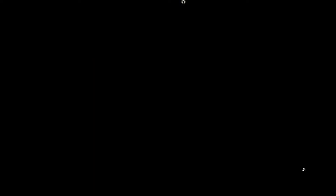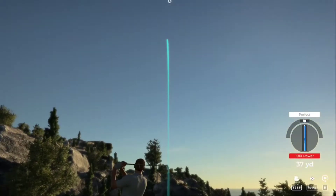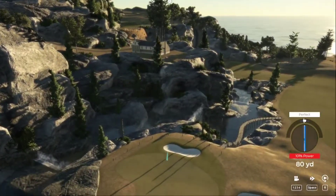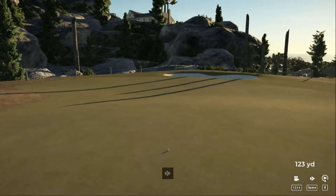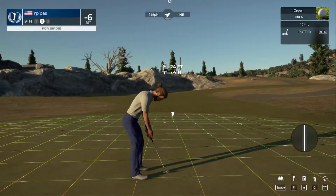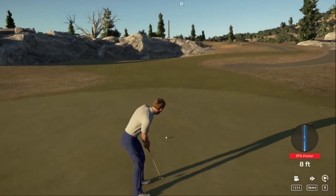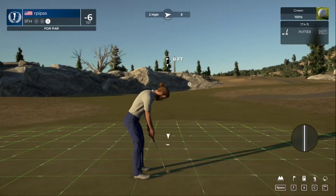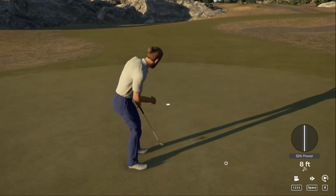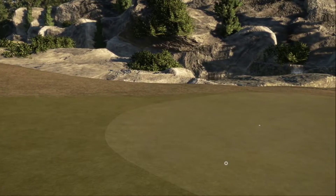Our leader is so far ahead of the rest of the field in the final round of this event — it's going to be hard to chase this player down. It just landed on top of that slope — that should do nicely. 24 feet from the cup. Coming up short on the putts — it didn't quite get there. Here's a par putt. There we go. After that, sitting at six under.